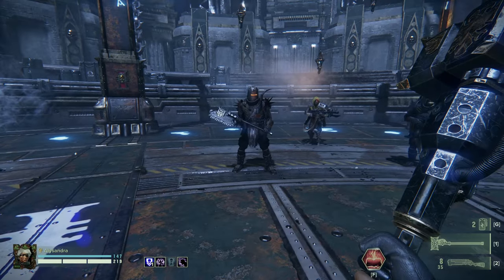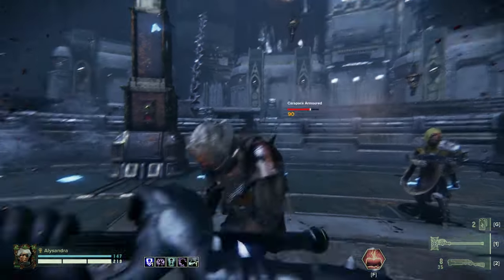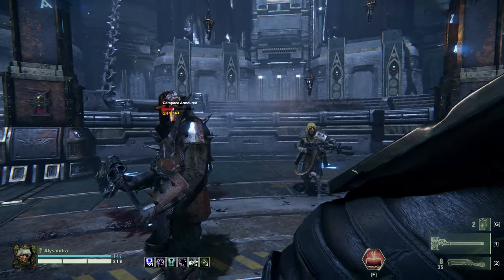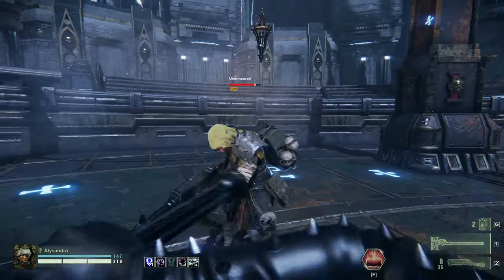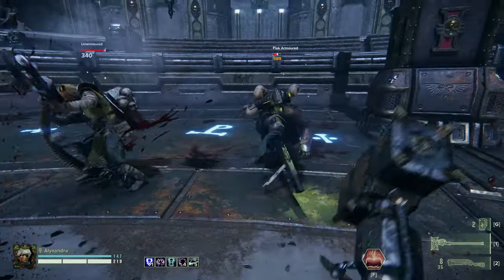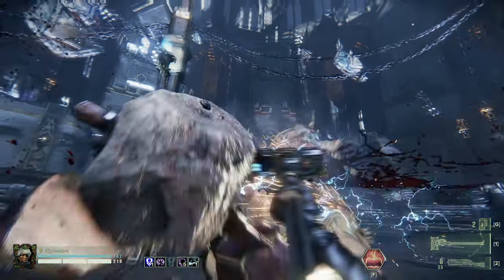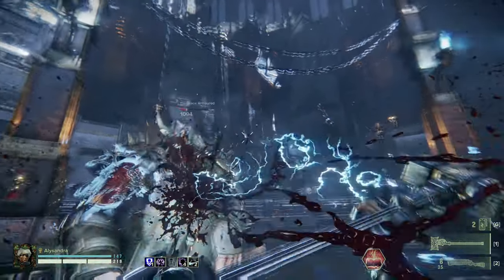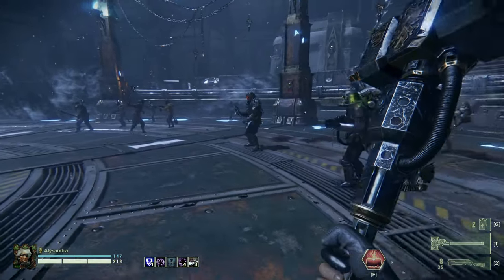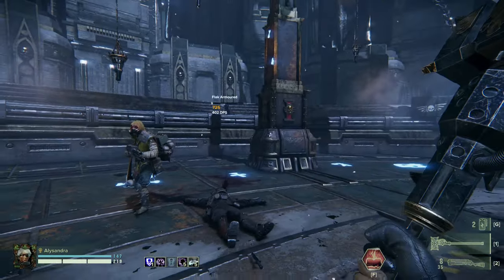The weapons aren't locked to this build — you can take whatever you want — but the Iron Helm is nice because its light attacks are quite head-focused. The heavy attacks are usually right, left, and then overhead, so your third attack will always hit the face. Don't forget you can charge it up for big monster-hunting damage, and with Thrust you want to hold that heavy attack for three seconds to get three stacks of Thrust for maximum damage.